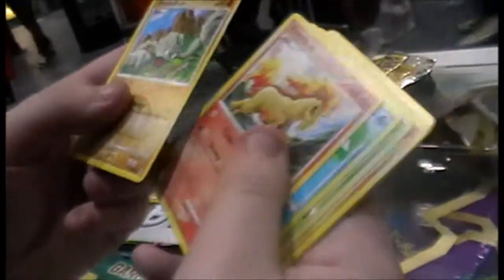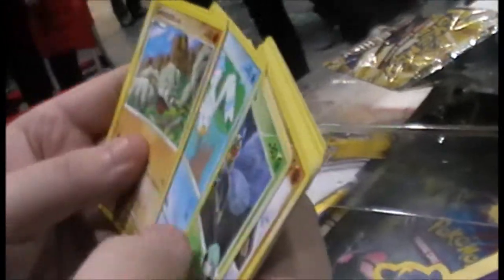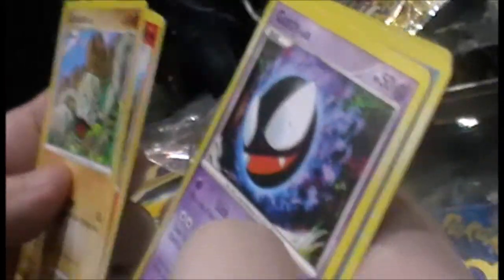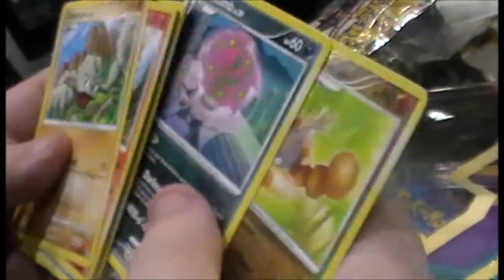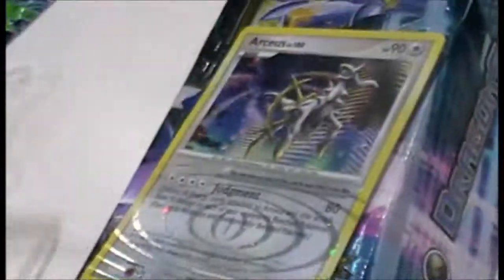Geodude. That's a very long-faced Ponyta. Wingull! Another Beedrill — that's a Galactic Beedrill. Ponyta again. Gulpin. A different Gastly. Spiritomb — is that the rare? No, that's the rare. The reverse is Wormadam. That was pretty good though, because you've got a Holo Luxray and you've got an Arceus. We'll be back for the Garchomp box in a second.